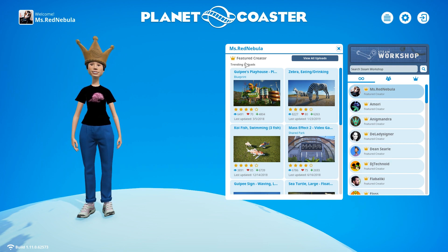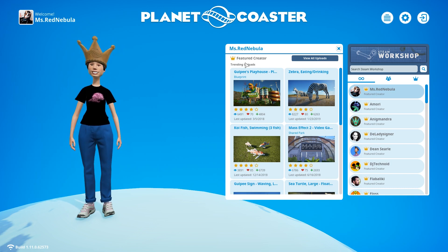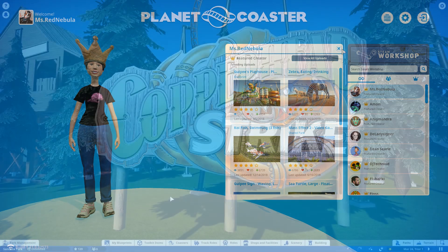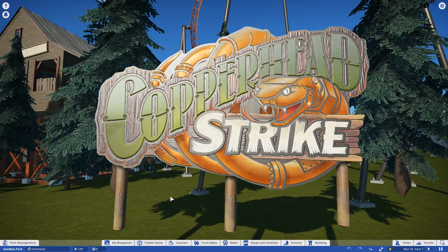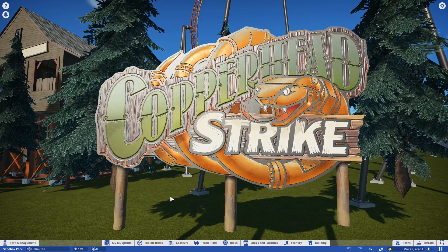With that out of the way, let's jump into the DLC and the freebie update. First off, Planet Coaster got together with Carowinds and made one of their coasters in-game. This is part of the free 1.11 update and we got Copperhead Strike — a coaster you can build yourself, or there's also a blueprint included for a version that resembles the one at Carowinds.